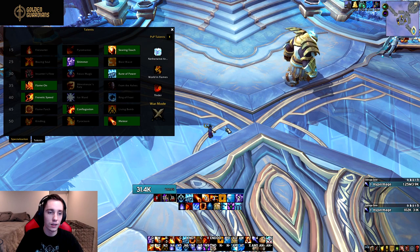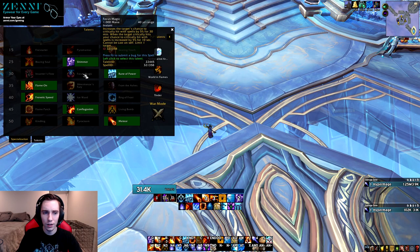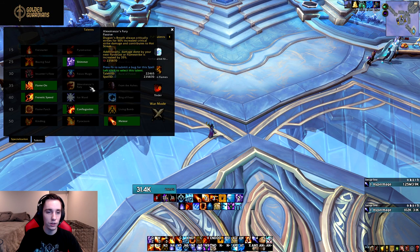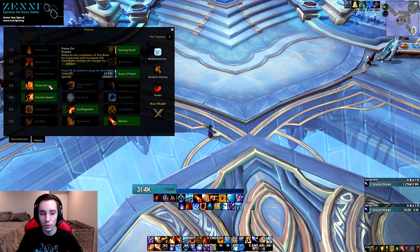Next, let's take a look at the talents. First up we have Rune of Power — like I said, it's been nerfed to now only have one charge, and Focus Magic has been added in place of Mirror Images. You essentially give someone 5% crit and whenever they crit you get 5% crit in return for 10 seconds. In the level 35 row, Alexstrasza's Fury has been buffed — now whenever you press it, damage of your next Pyroblast or Flamestrike is increased by 35%. Not 100% sure how this interacts with Pyroclasm, but you might be able to get some pretty big hard-cast Pyroblasts.